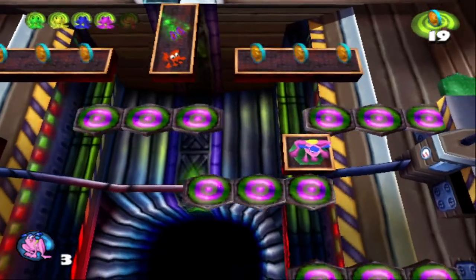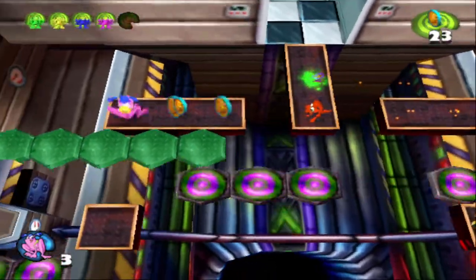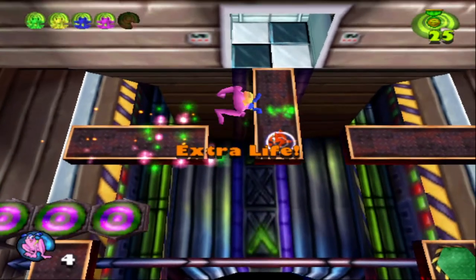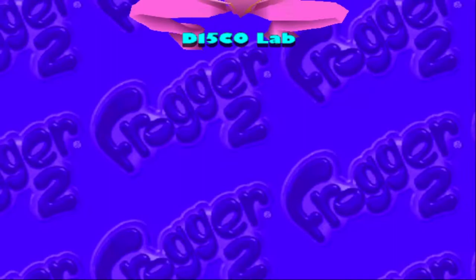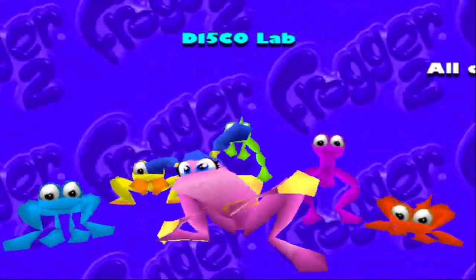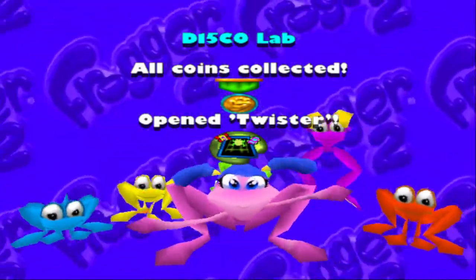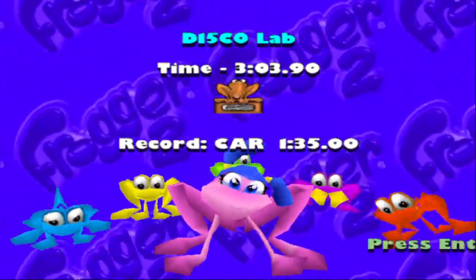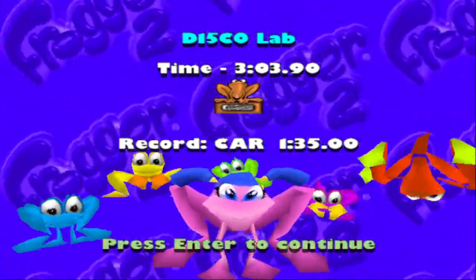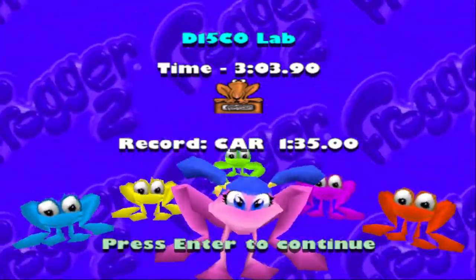Now we need to push this button. Do that. Collect the last two coins and super hop over to the red frog. All coins collected and we opened up a new bonus level, Twister. And for the record, this level is called Disco Lab, not DI5 Colab, like I thought when I was young. Now that's the Disco Lab, just spelled in that leet internet language.